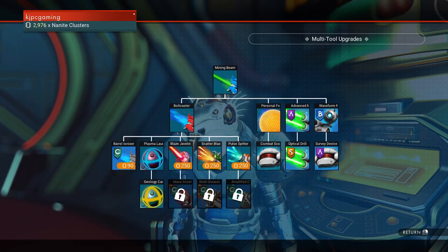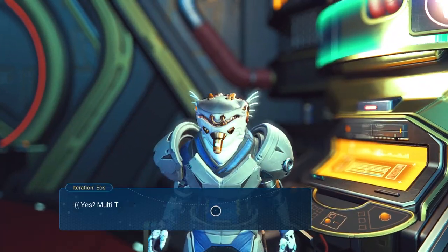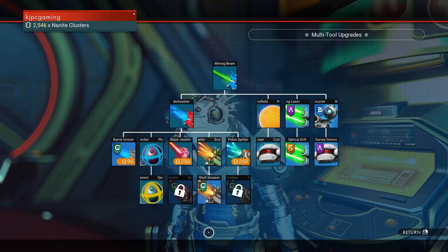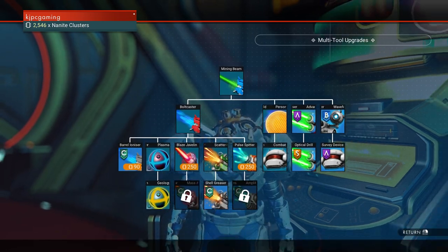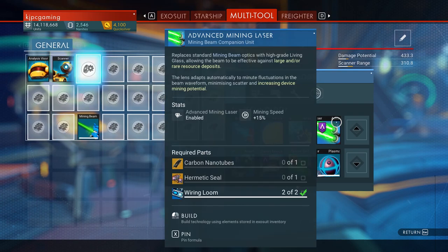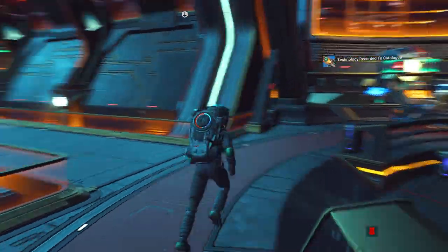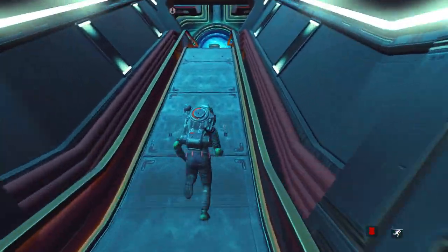We need a scatter blaster. We need the tutorial part of this to stop. We need a shell greaser. I think I have that. I'm not prepared to put on a pulse spitter yet. Scatter blaster — got to go get the pugnium. Good grief, game, you're driving me crazy today.